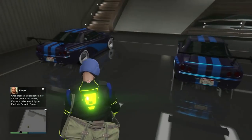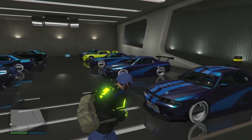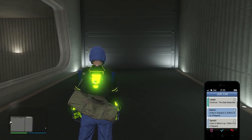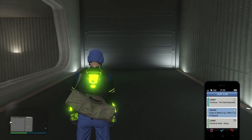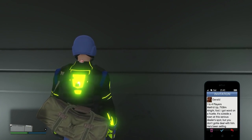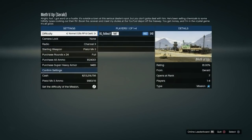Some of you might get dirty dupes if you did a custom plates dupe glitch and didn't use custom plates. This is basically what you would do to fix them — we're gonna be merging plates. This is where the solo money glitch method comes into play. You want to have a Martin, Gerald, or Simeon job in your phone — make sure it's a contact mission, you do not want one that launches you into the clouds. Hover over the invite, walk up to the garage door, and then accept the job.